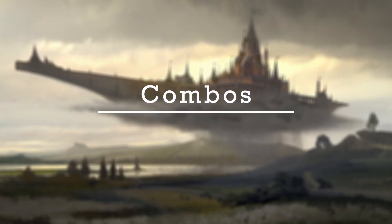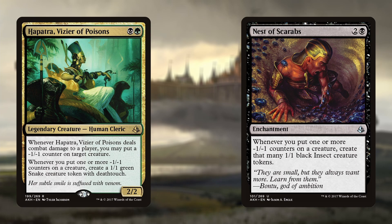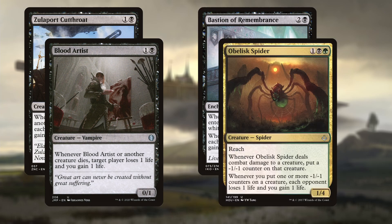We've built several combos into this deck, often with redundant and interchangeable pieces. All combos will need Hapatra or Nest of Scarabs, as they fill the same role and are necessary for the combos to work. Another group that is interchangeable among themselves are the Drainers: Zulaport Cutthroat, Blood Artist, Bastion of Remembrance and Obelisk Spider.